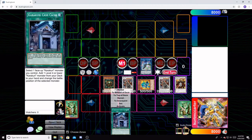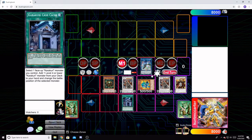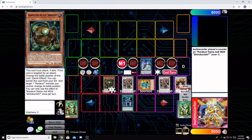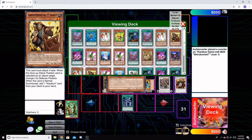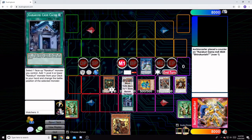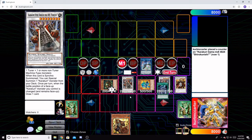This is when the Kara Curry Cash Catch in our hand comes into play. We're going to activate that, target our Gamma, and search for our Anishichi. This goes to Defense Mode and Cash Catch resolves. Now both of our Bray-Dos trigger, drawing us two cards.